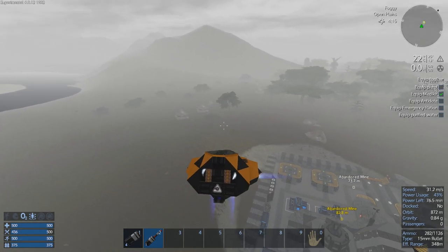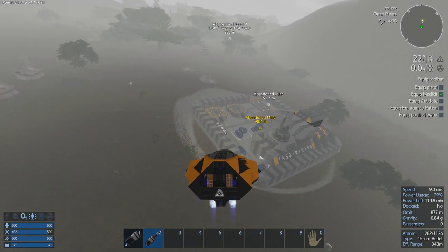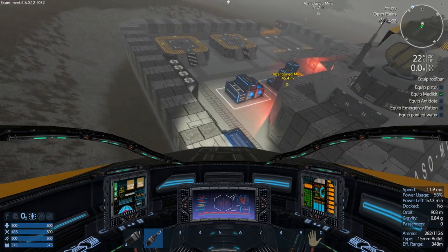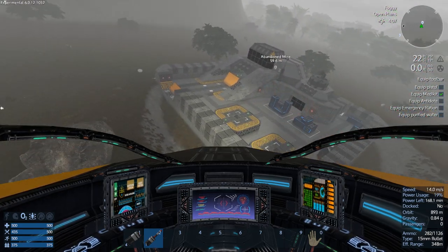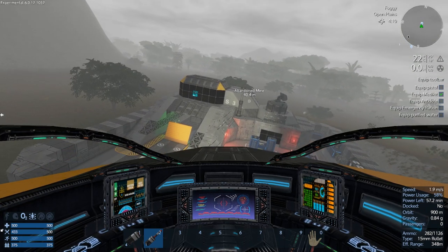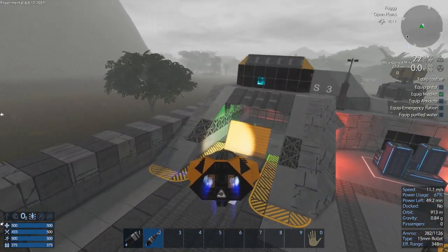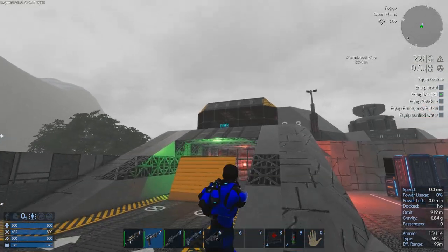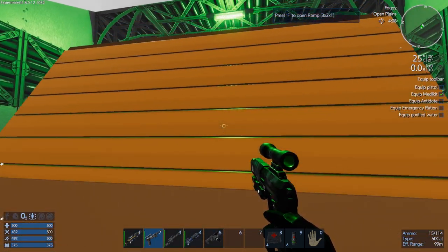So there might be some baddies here above ground. There's no turrets in the abandoned mine, but there could be some baddies up here. As a matter of fact, let's just take a look and see if we can find any spawners. Not really seeing anything up here. So I think what we're gonna do is come down right here and park it. I'd like to bring this inside - let me just park it right here for now. Can we pull that down? Yes we can.